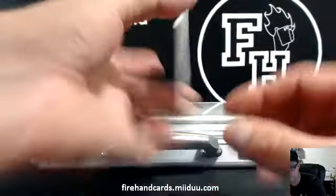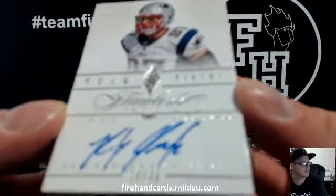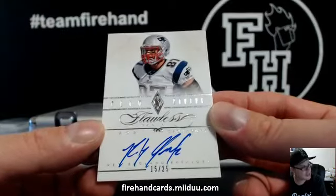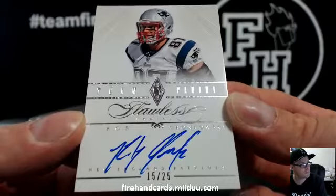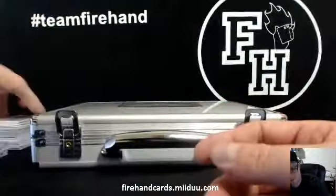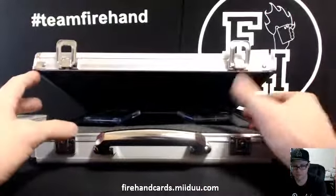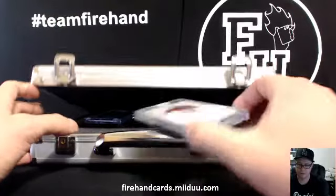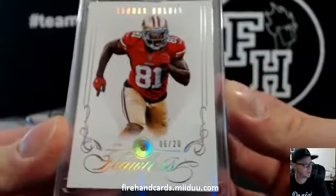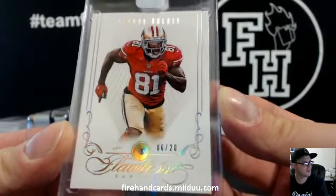15 out of 25 — Rob Gronkowski. Team Panini Gronk, Patriots. Poseidon gets second hit. That's Allen. We got Anquan Boldin for the 49ers, 6 out of 20. Luke David Duke with the Niners. Anquan Boldin.